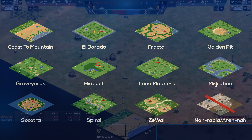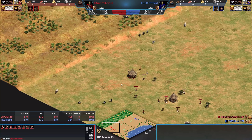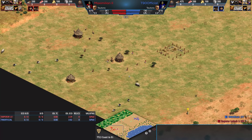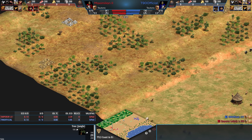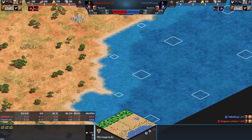So this is Coast to Mountain, and this is our nomad start for this season. Coast to Mountain has been used in other events before. Basically, you start in the middle of the mountains and then the coast, and you have options on what you want to do and where you'd wish to go. The AI is choosing to TC here, and many players may choose to TC right away to get more villagers out as quickly as possible. But you could TC over here closer to the wood and the golden stone, or move over here. You have the water aspect and the land aspect.